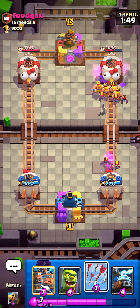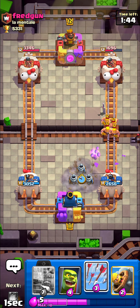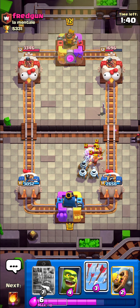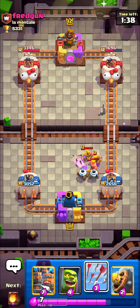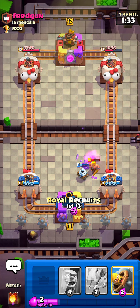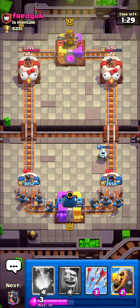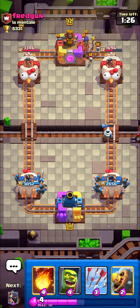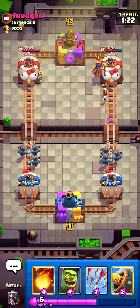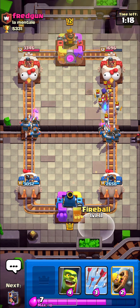He was super low on elixir over there. One thing about these players is that they always play super aggressive — they always spend all their elixir on one push and they're gonna be super low and cannot defend. So one thing is to try to punish your opponents once they're down on elixir. Once you see that they're spamming a lot of troops, make sure to defend pretty well, get a positive elixir trade, and then try to punish them on offense.